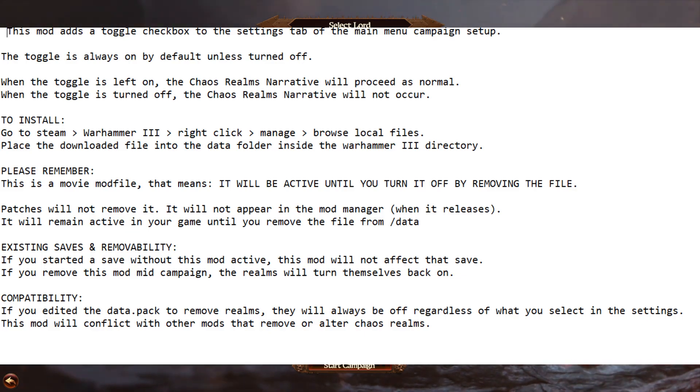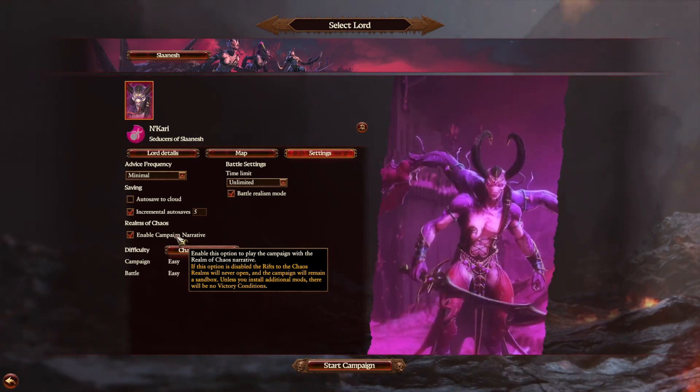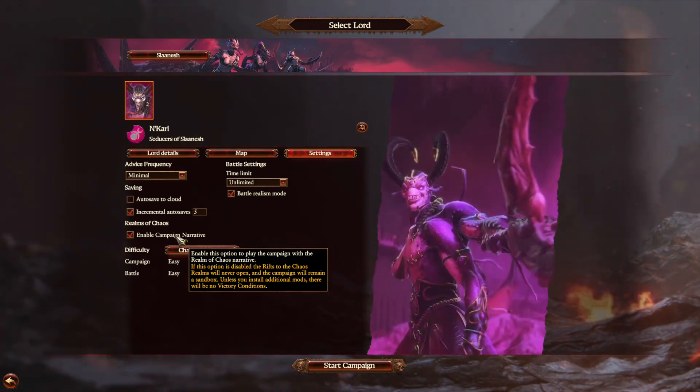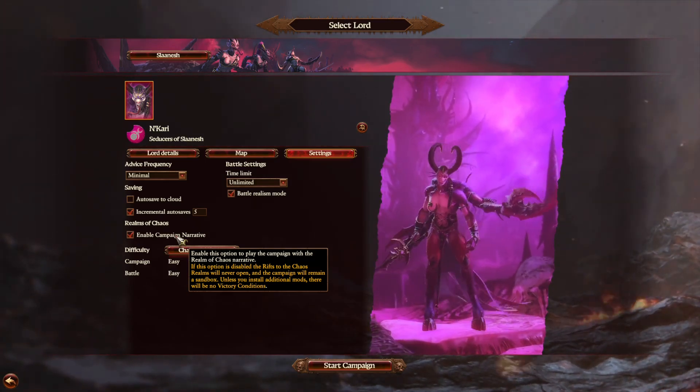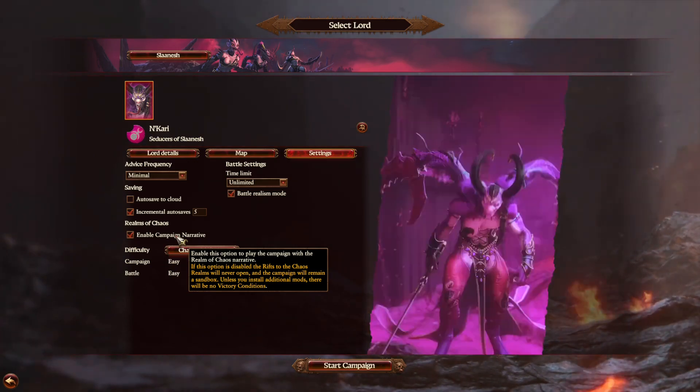He's got the instructions clearly listed there too, but if you need a reference they're on screen right now. It's simple enough — no external program, no editing code, no nothing, just a simple download and drop and that's it. Remember, for compatibility's sake you will have to remove it if something changes. Sometimes mods get broken with patches, so if a patch does happen this mod might not work and you'll just have to wait for it to be updated.